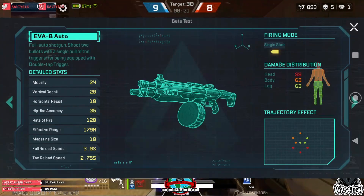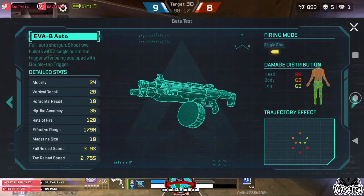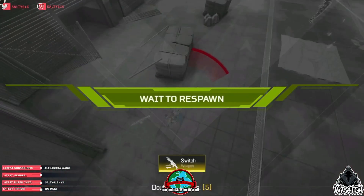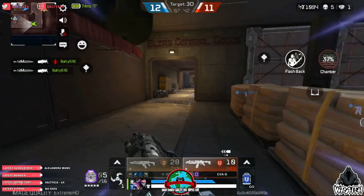Moving on to the EVA-8. It's a full auto shotgun which has the ability to send people back to the lobby faster than you can say 'shooty shooty bang bang,' especially when you slap a shotgun bolt on it. A nice little tip for the EVA: its slug pattern draws out the number 8, so if your aim is good, you should also be able to hit some easy headshots too.